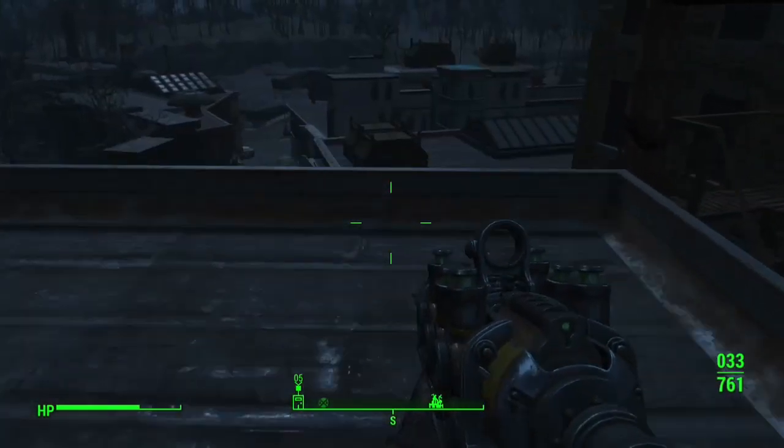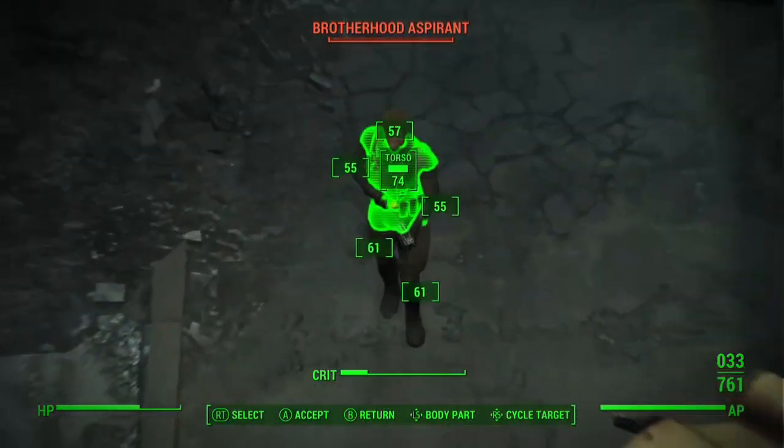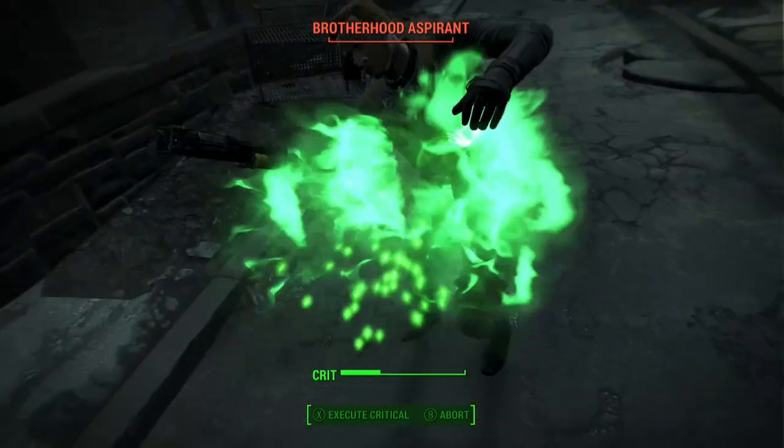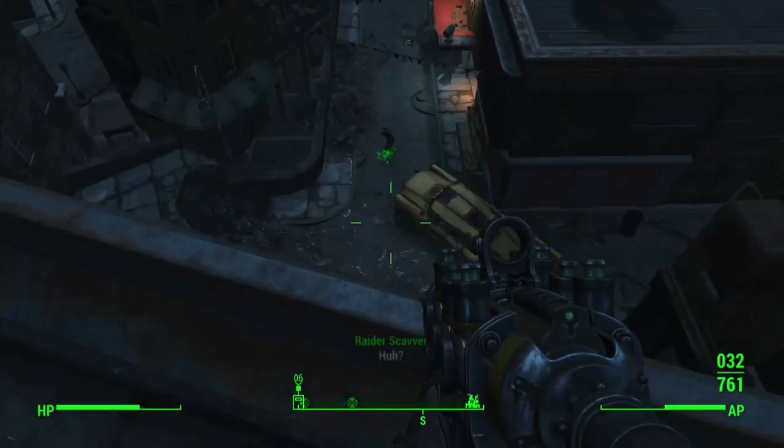For weapons, anything with Troubleshooter is good — 50% extra damage to robots is definitely useful. Energy weapons are pretty good against robots specifically, and plasma weapons do both physical and energy damage. Pulse grenades and pulse mines are also good options. Really, any energy weapon works well.